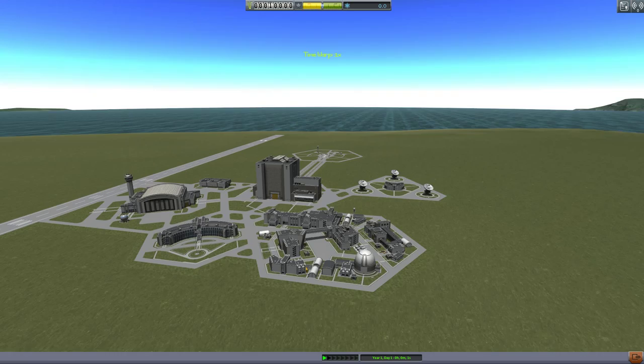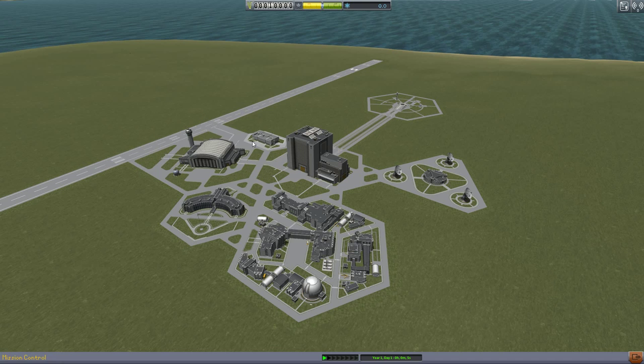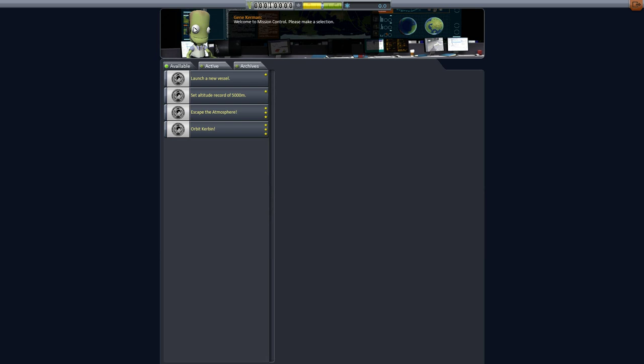Alright, so we have the home screen. If you notice, there's one extra building, and it's this one right here. So let's have a little look. There's Gene Kerman, who I guess is supposed to be Gene Krantz, who was director of flights and all that stuff back in the day, back in NASA's heyday. But this is the building where you manage all your contracts.